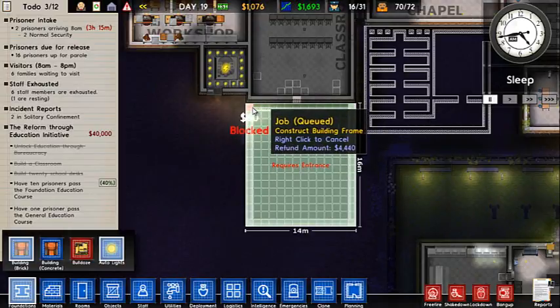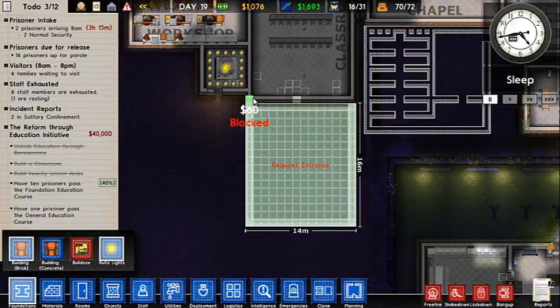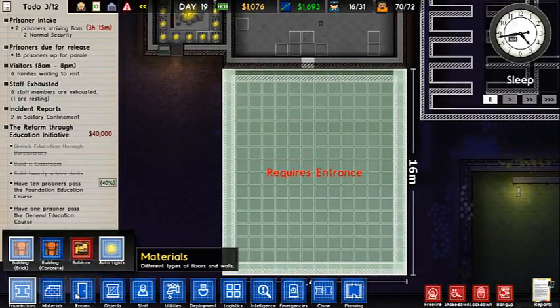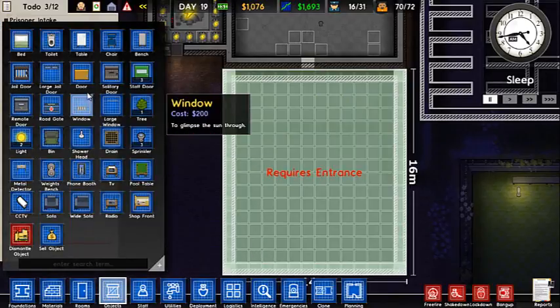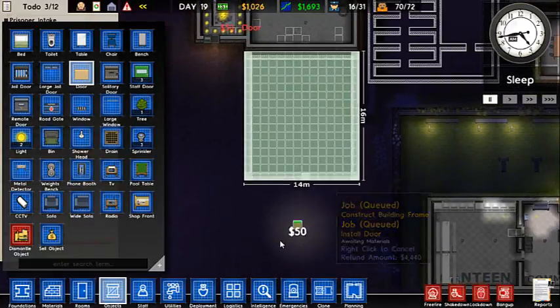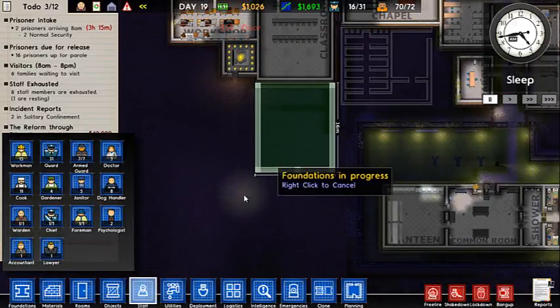This will have an entrance — it's going to be right there, guys. You're all grumpy. Cancel that. Put a door there. We can remove it once it's all finished. And put an entrance there.